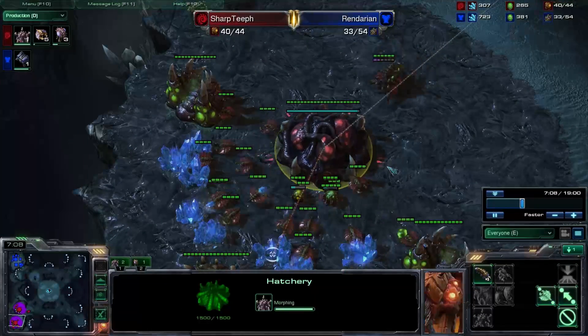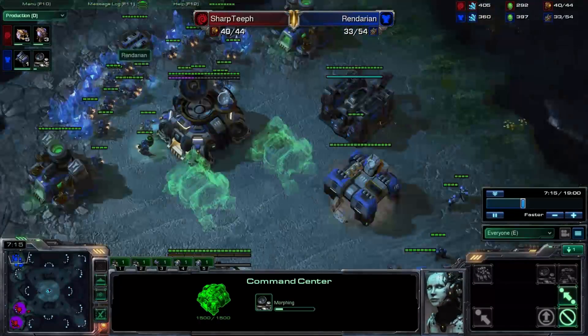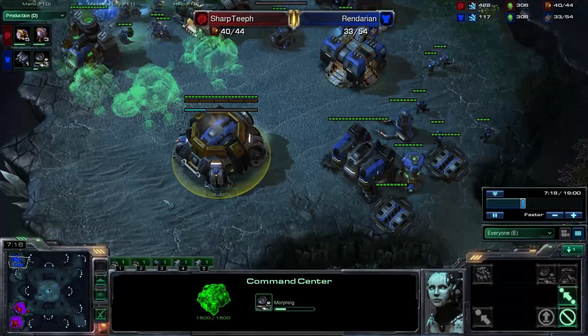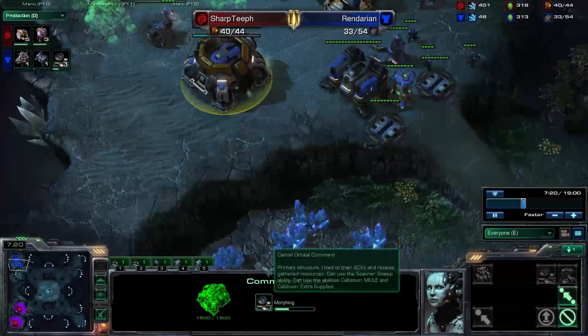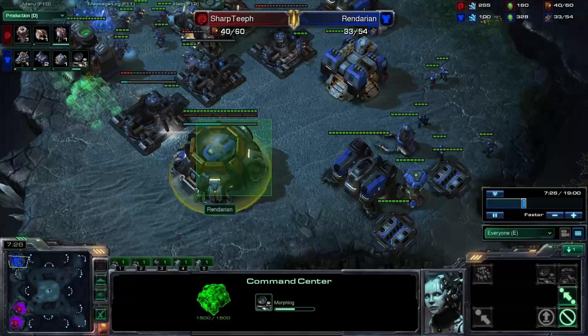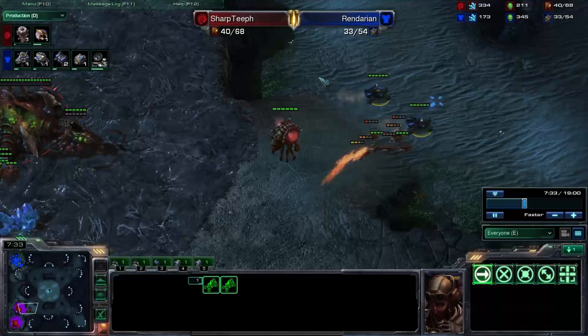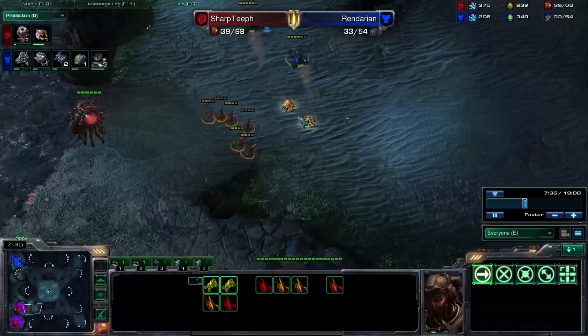My Lair is almost finished. My opponent is grabbing his Orbital Command on his second base — his natural expansion, which he hasn't lifted off yet. Very smart move, sitting in base getting that Orbital. There's no reason to move it down to the bottom. He also has two more Hellions keeping up with that pressure.